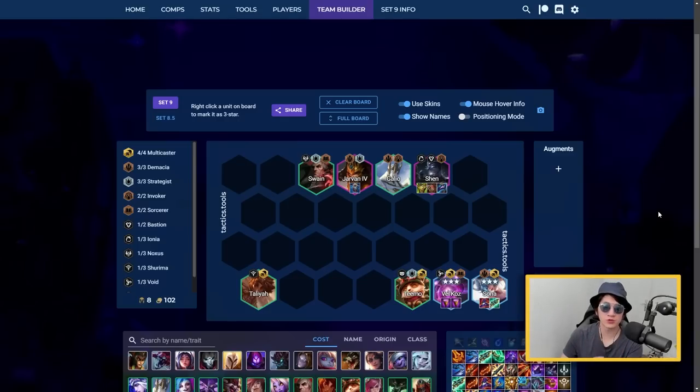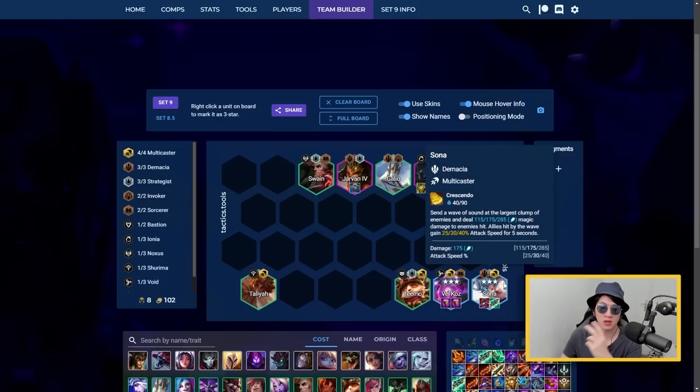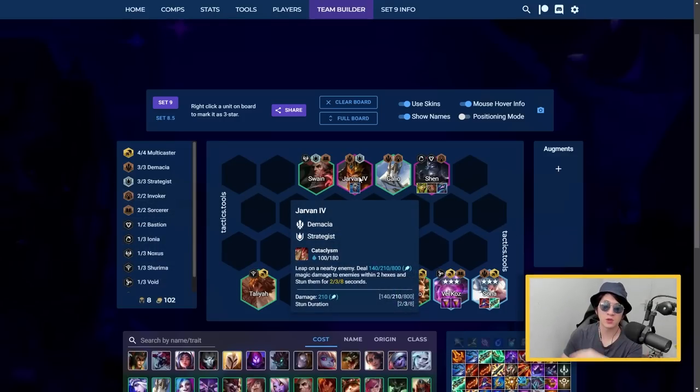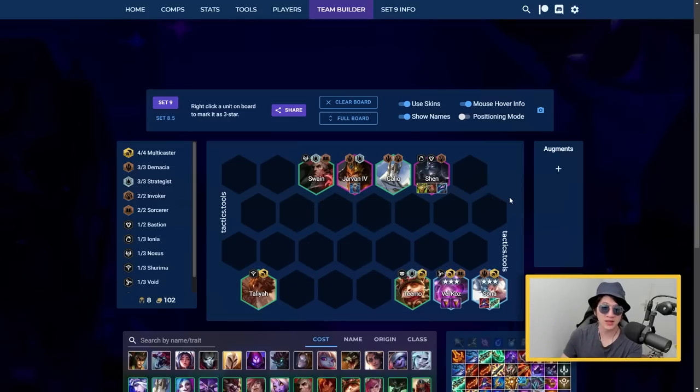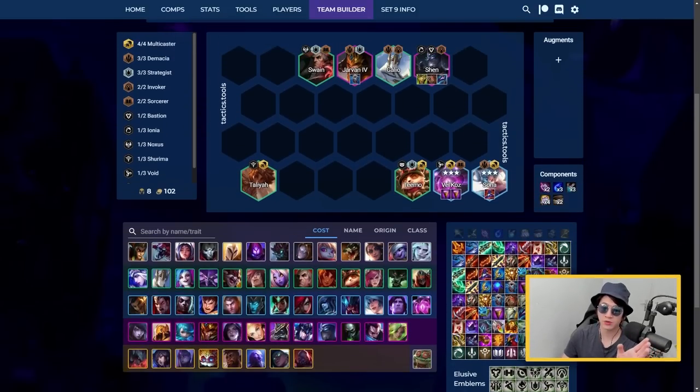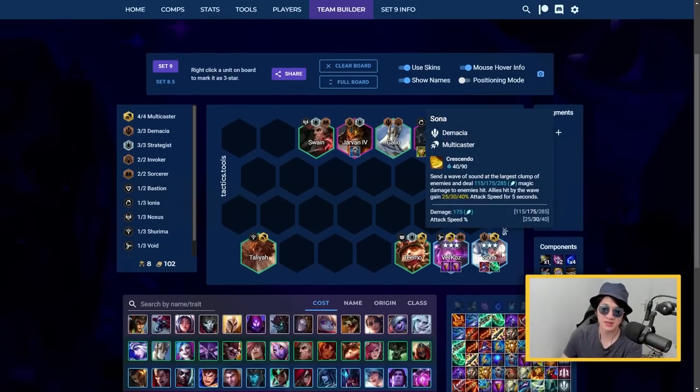For three-cost rerolls, the first is Multicaster reroll with Senna as your main carry and Velkoz as support carry holding the chalices. Put only two items on Senna since she'll get a radiant item from Demacia. Don't put exactly two items on Jarvan - put zero, one, or three items on him, never two, or he might steal the radiant item. Shen is your main tank and fits well since it unlocks Invoker for more mana for Senna. Use Shojin on Senna over Gunblade for more casts.